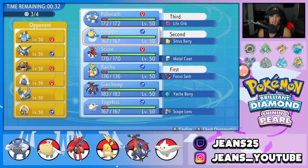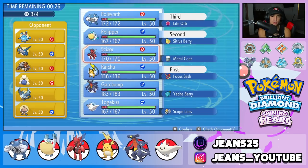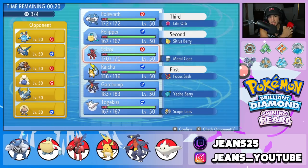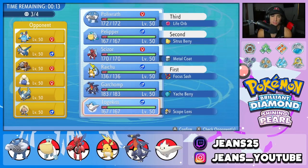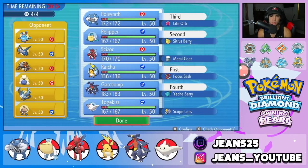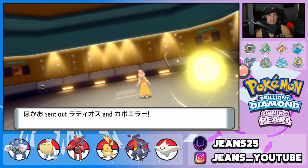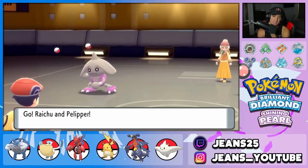I'm going to go Pelipper, Raichu, Polywrath, and then Scizor or Garchomp in the back. Garchomp looks pretty good here — super effective on Latios and Heatran. I just have to watch out for Alakazam. I think I need more attack power so I'm going Garchomp. The opponent definitely has to lead Hitmontop — yep, there it is. They could set up Tailwind with the Latios.